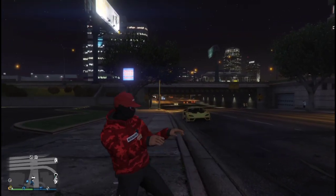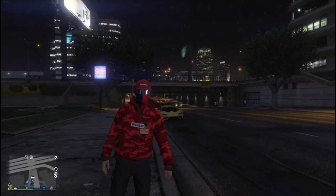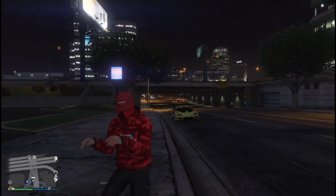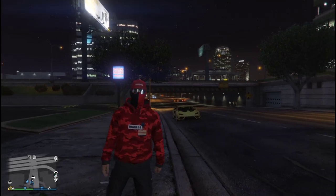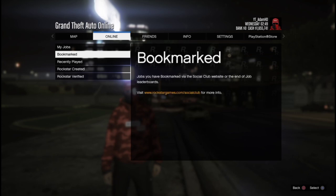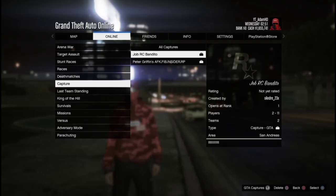So today I'm going to be teaching you an AFK method. For this method, you're going to need to bookmark the job linked down below in the description. Once you do, restart your game and go into an invite-only session — I say restart so the job will show in your bookmark jobs. You'll need to be in an invite-only session to get the full 999 rounds, otherwise it will just be four rounds.